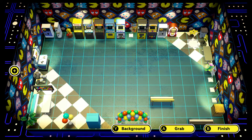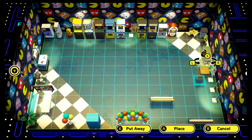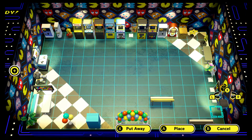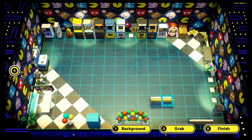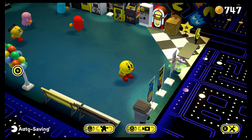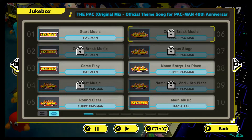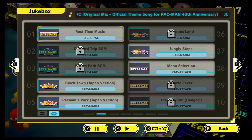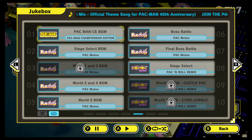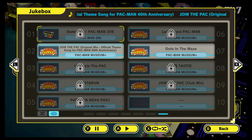One thing that makes this collection a little bit more interesting than a typical game compilation is that you can also create your own Pac-Man arcade. You can select the background, choose your own music, unlock music from the actual games themselves to play in an in-game soundtrack player, and you can move around the various arcade machines and furniture similarly to how you would do the Animal Crossing houses. Eventually guests will show up in the arcade, which you sadly can't interact with.